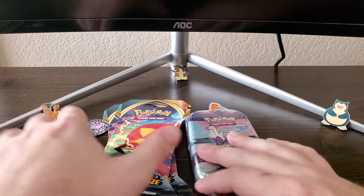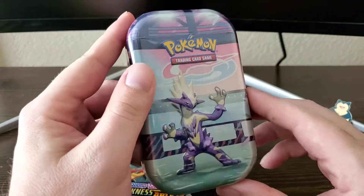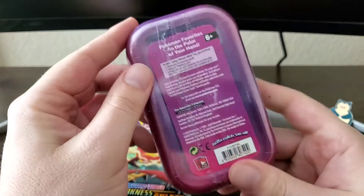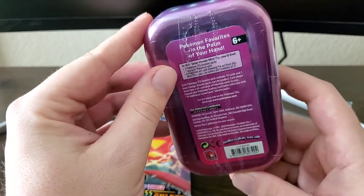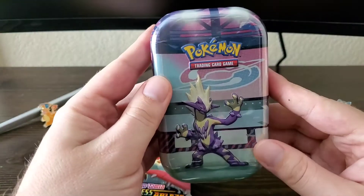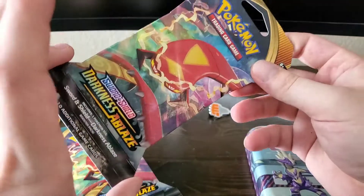Today I have two Darkness Ablaze booster packs and one of these Pokemon tins — just a small pin with two booster packs in it. So we're gonna go ahead and open the Darkness Ablaze first.